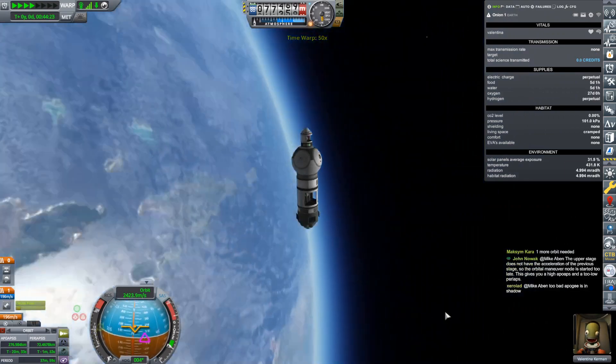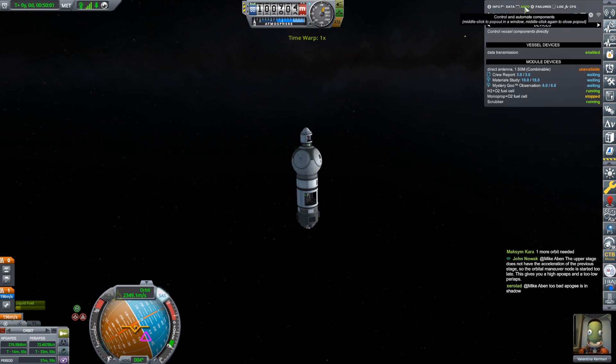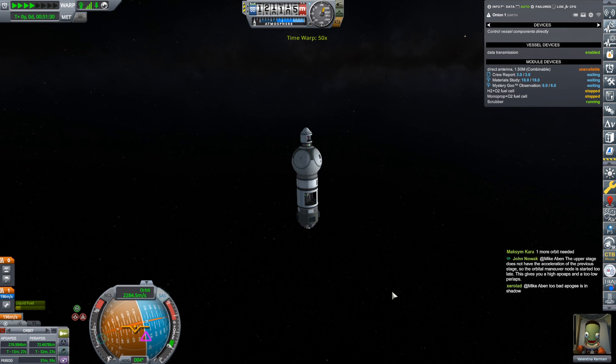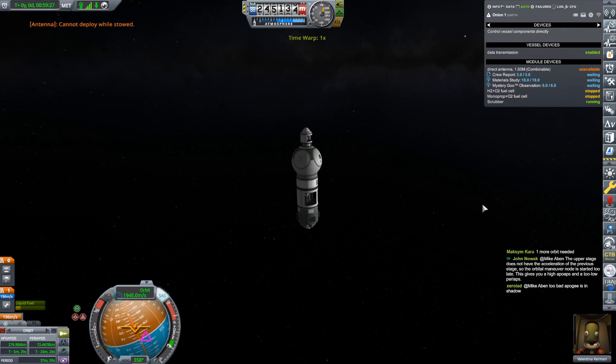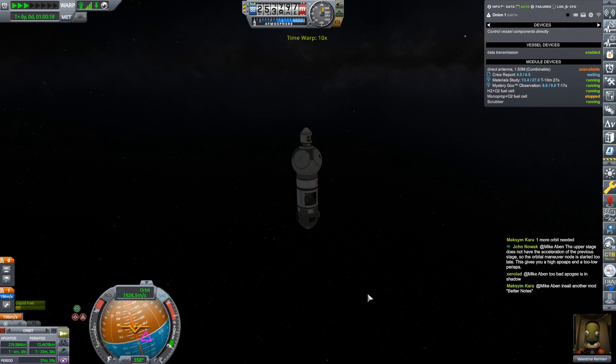Let's go around and get some more material study stuff. I should have turned off the fuel cell and all that. The shadow really doesn't matter because the solar panels have no hope of providing enough electricity to run that materials bay. I'm doing so many dumb things, but what else is new? Turn back on the fuel cell. No matter what the mod is, if I don't provide the notes, the mod's not going to make the notes for me — that's where my issue is.